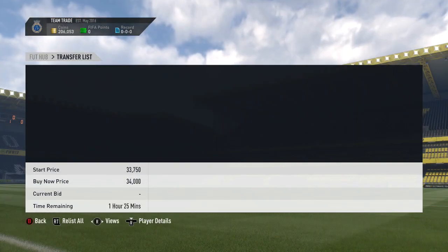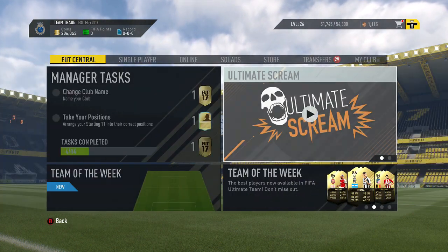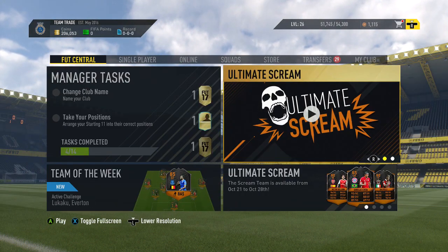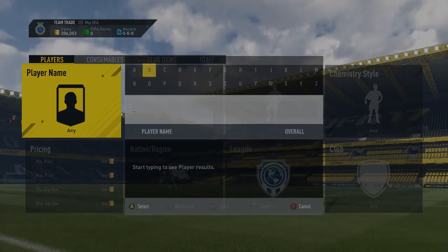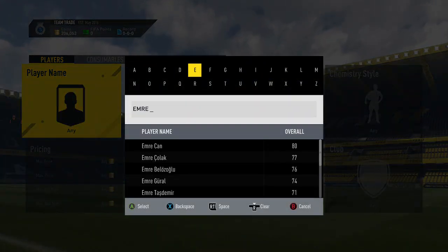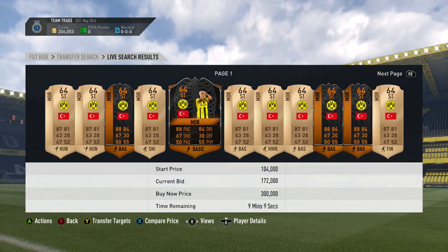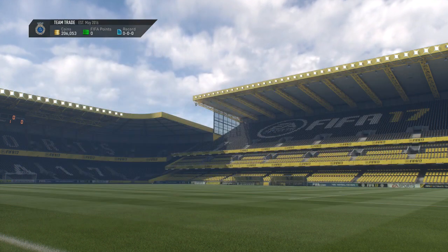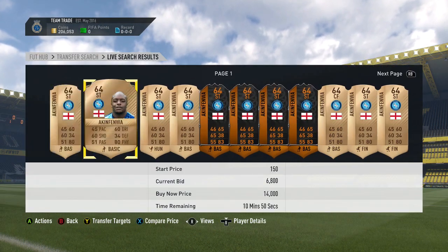So if you don't know already, these players are impact or scare cards — as you can see there's actually a couple of bronze players. There's Emre More going for 300k; when he gets his stats boosted he will be incredible. And there's also Akin Femois, going for around 240k.